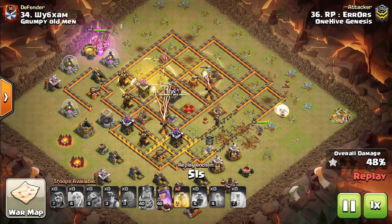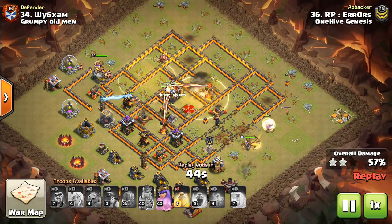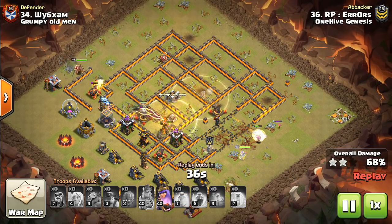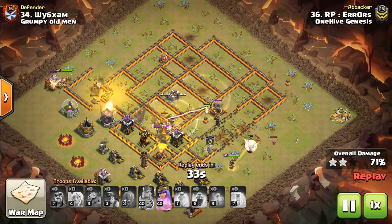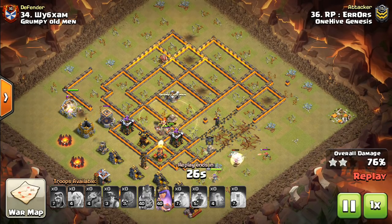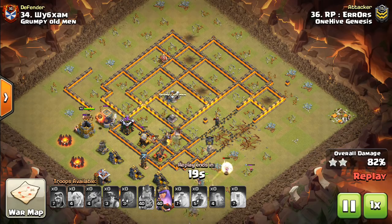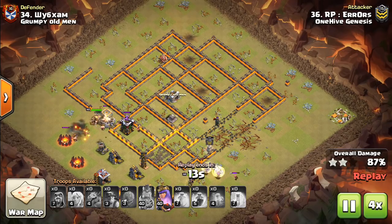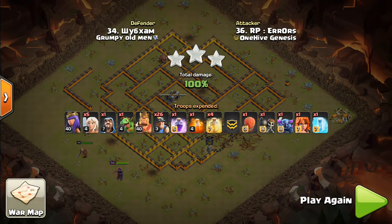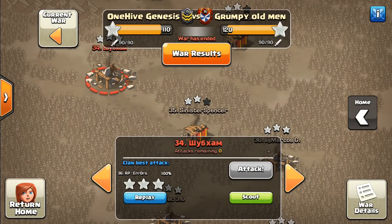Miners are dropped and push the enemy queen the right way. She takes out the CC first — kind of the best thing that could have happened, because the baby dragon was not going to die to the poison spell. Healing miners as they go through. King used up top. Because the Stone Slammer got so much value, the queen actually doesn't need to go into the base since so much of it was already carved out. She continues taking out trash, which is fine — there are plenty of miners inside the base. And that's pretty much it.